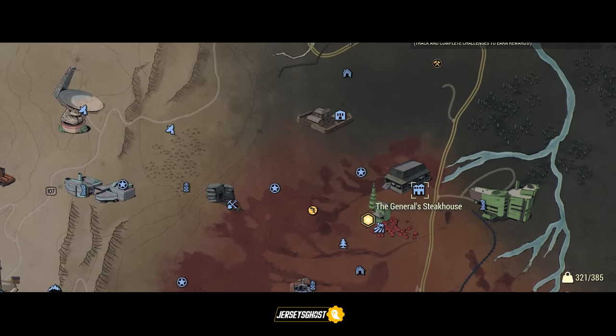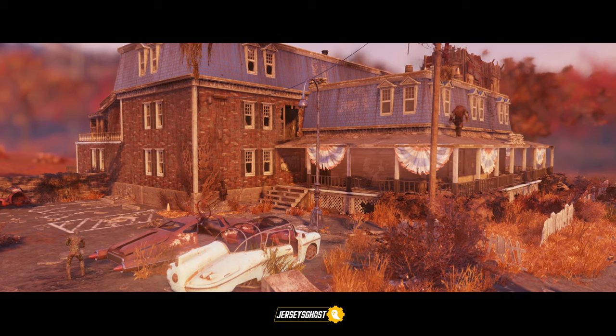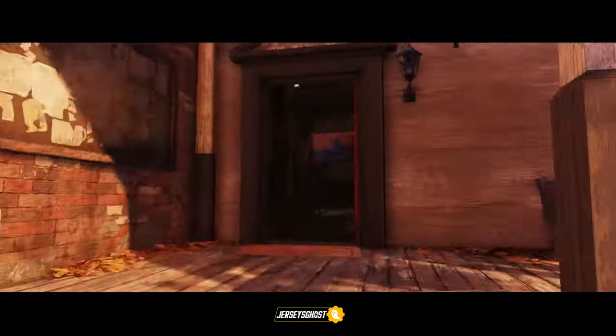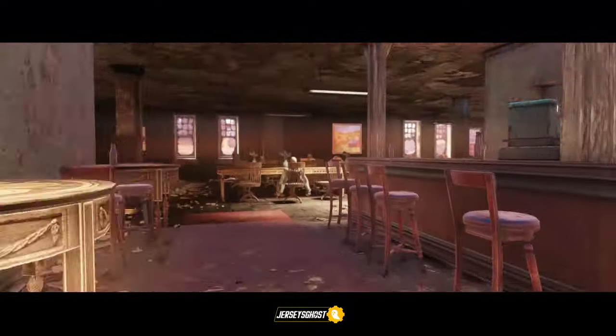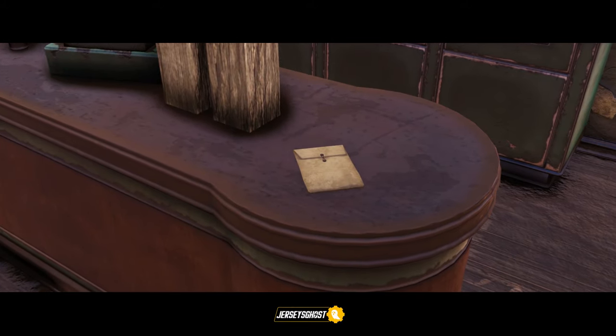Head over to the General's Steakhouse for your fifth missing fragment. Once there, you'll want to enter from the door in front of the two cars in the parking lot. Here's how to maneuver your way to the next piece once inside. You will find the map fragment at the bar next to the cash register ready to be taken.